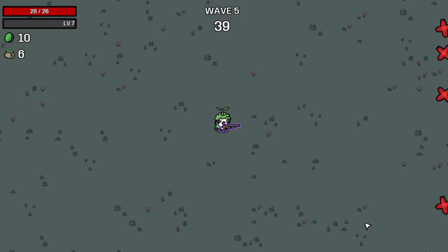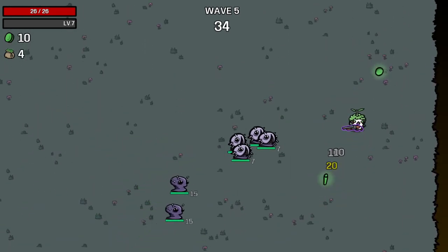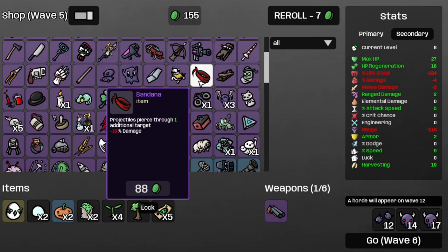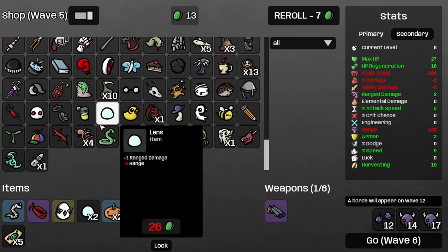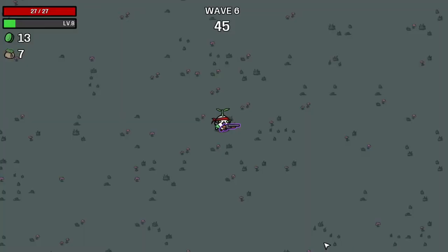Walk into Wave 5 — it's just business as usual, so that's nice. And that's Wave 5. Get some more attack speed, and then a bandana, and a cyclot swarm. Let's see what else I can get — nothing, I'm broke. Walk into Wave 6.